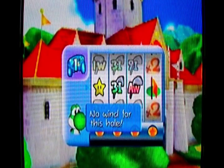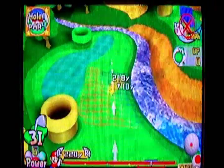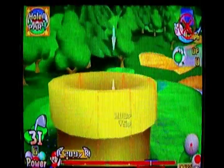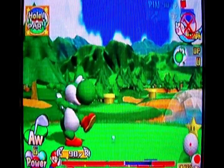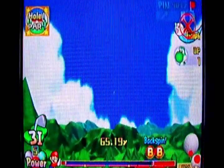I didn't get any driver because I got a star — I got three iron and an approach wedge. So that's all I got for the entire hole, plus a putter of course. So I can only play this hole with a three iron. I would have to compensate for my lack of driving power by doing trick shots, like hitting into this pipe here, to get closer to the hole.